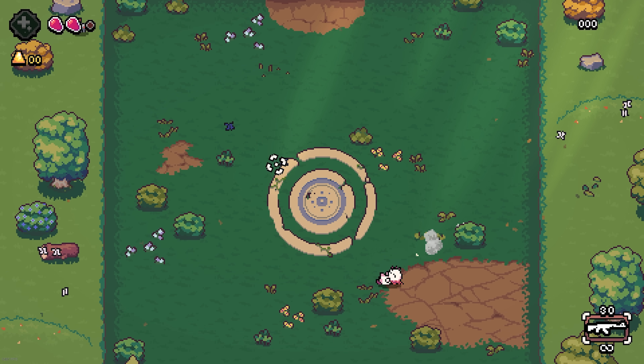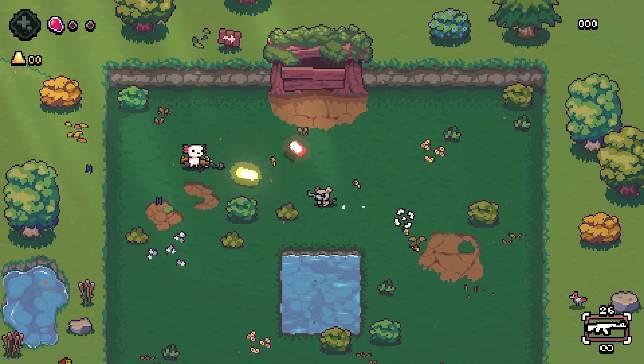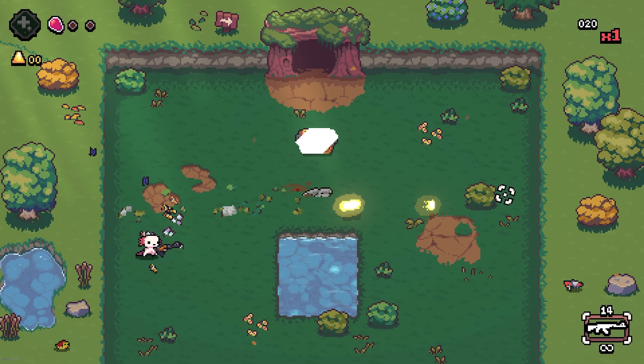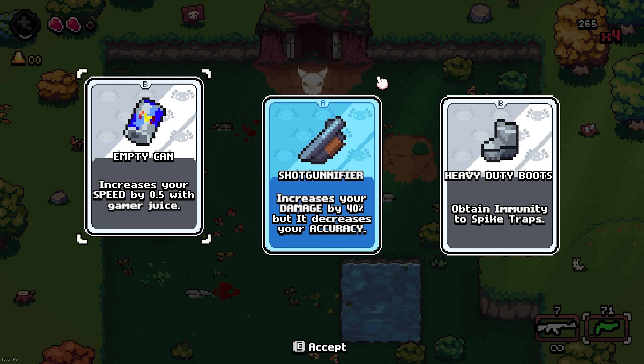This game is heavily inspired by Nuclear Throne or Gungeon, as it's a top-down, room-to-room shooter. Each room has its specific icon indicating what you'll be getting as a reward upon completion. In the tutorial's case, it started me off with a standard weapon floor to get me going, and then straight after, a blue chest. These are for items.